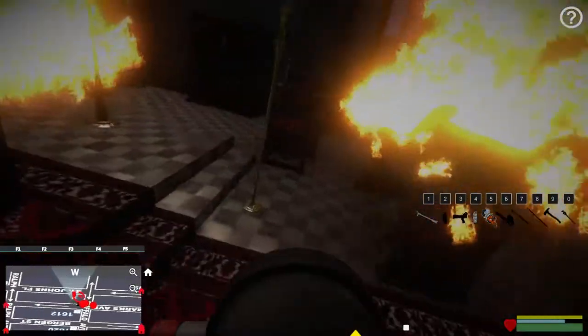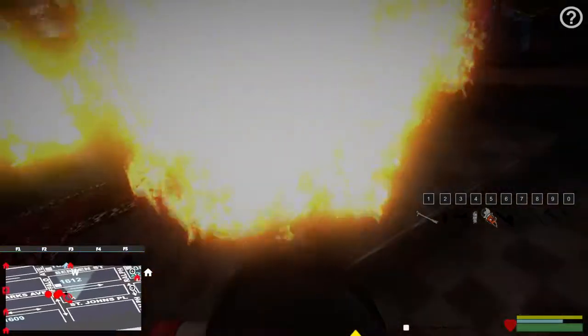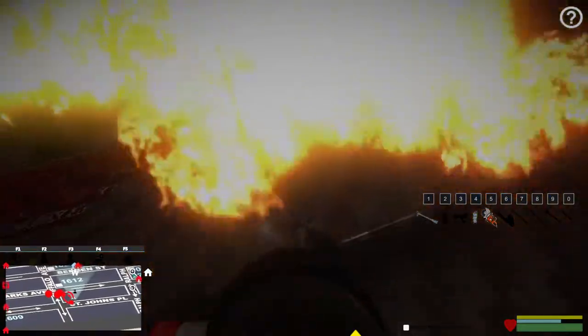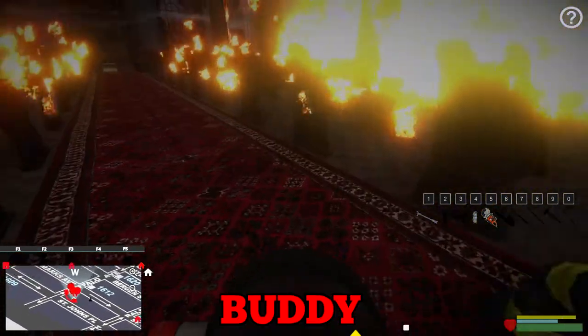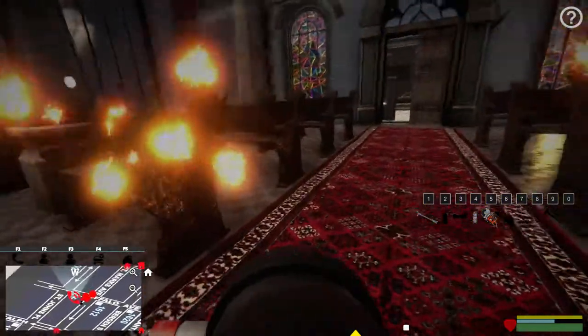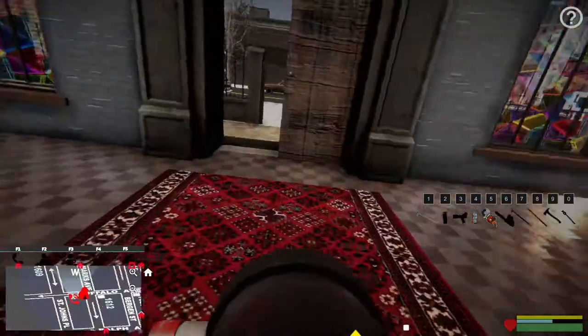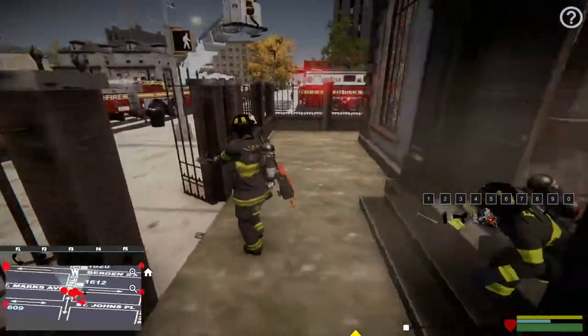I might need your help, I don't know how to set up the lines. Let me finish checking this altar here. The can's empty. Rescue 2 - wait, who's inside with me? Okay cool, follow me out buddy. Rescue 2 to fire alarm - negative on the primary search, no victims. He's reporting negative on the primary search. All units are out of the building, going defensive.